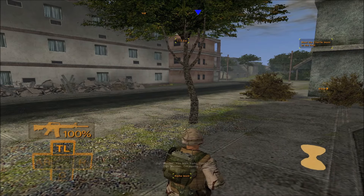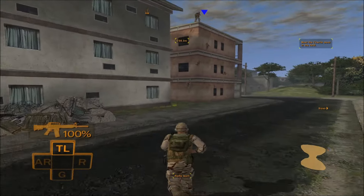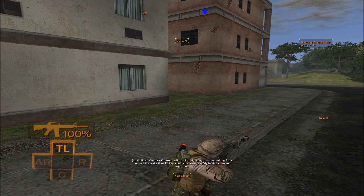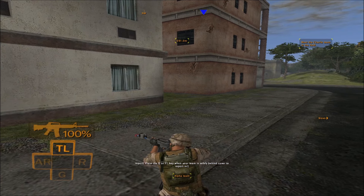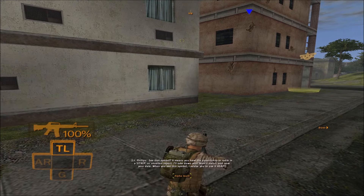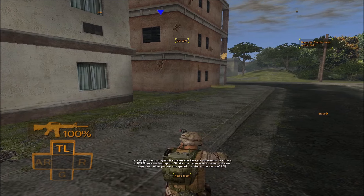Fireteam Alpha, listen, get moving. Charlie 90, your radio pack is signaling that I'm asking for a report. Press the Q or F1 key when your team is safely behind cover to report in. Charlie 90, use your SITREP. See that symbol? It means you have the opportunity to radio in a SITREP, or situation report.